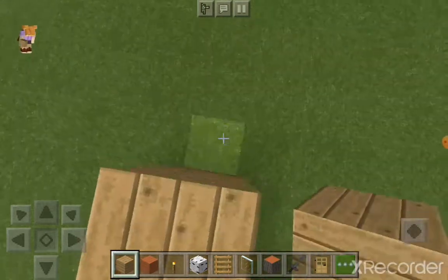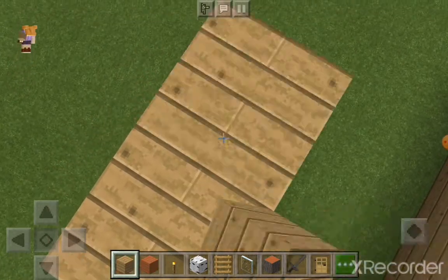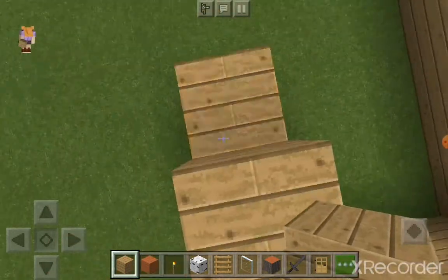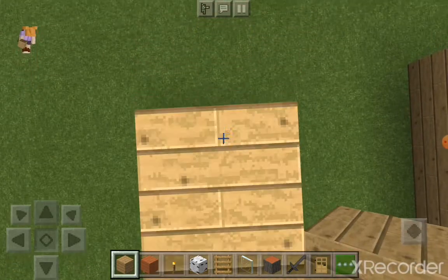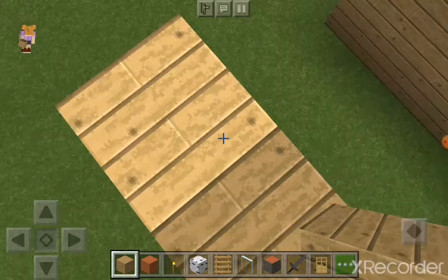By the way, ADT, all you have to do is copy ADT in this video. So you should have just built it like five blocks. And then there should be like a three by three at the back. However, at the front, it's going to be different.